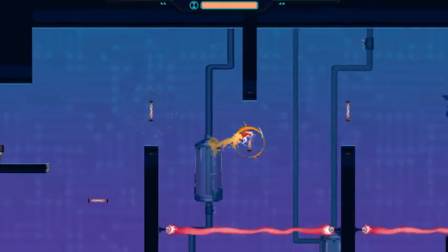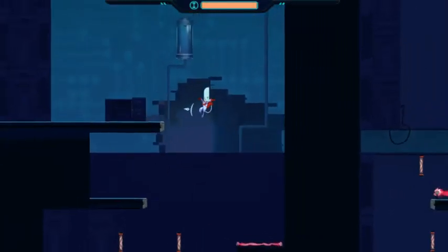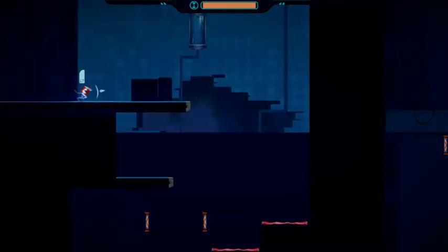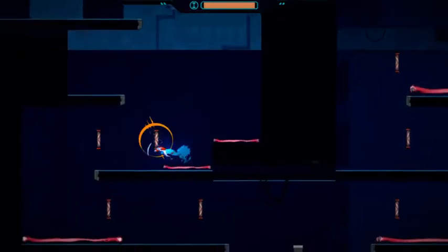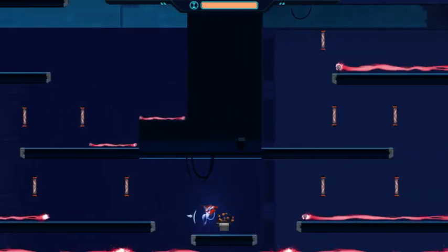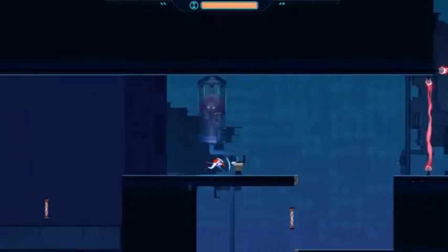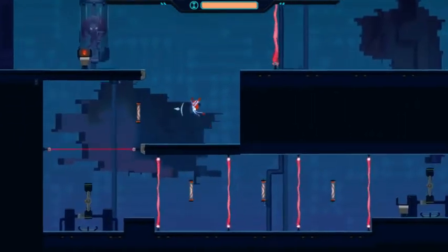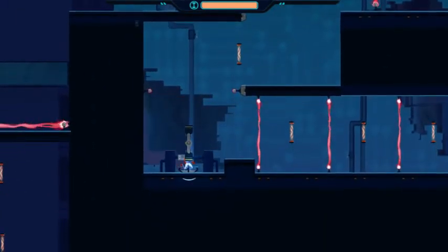I've never played Celeste either. This kind of reminds me of some screenshots and short clips I've seen from that game, mostly just the dash that can go in all directions. The left trigger — what does it do? Oh, it slows down time. That's going to be very useful for platforming. Maybe I'm not bad at platformers — maybe I just needed a controller, because platformers with a keyboard are not the greatest.